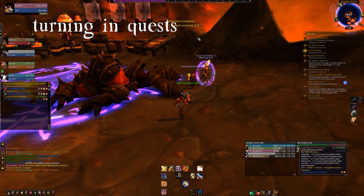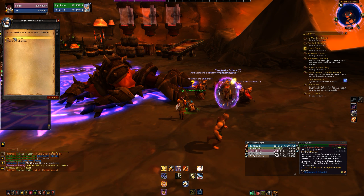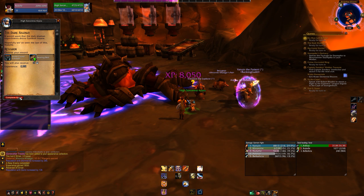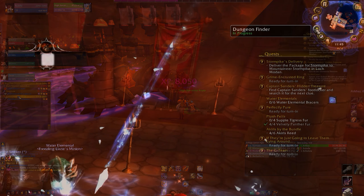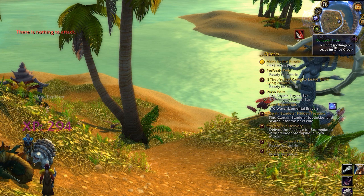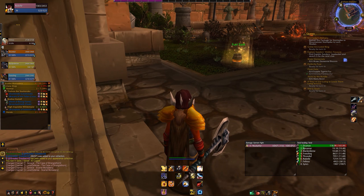After you've killed the last boss and completed the dungeon, it'll be time to turn in all of your quests. Sometimes the NPCs will spawn right where you are, making it easy to turn them in. If they don't, you don't have to run all the way back through the dungeon. As long as your group is still formed, go up to the green eye on the edge of your minimap, right-click, and select Teleport Out of Dungeon. Right-click it again and select Teleport to Dungeon, which will take you right back to the beginning of the instance where you can turn in your quests and get your rewards.